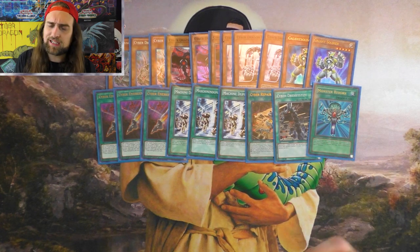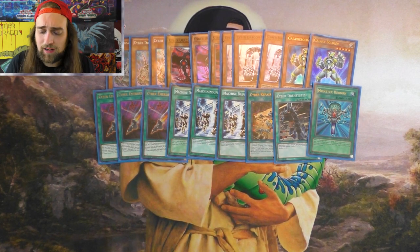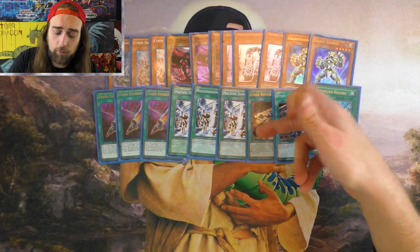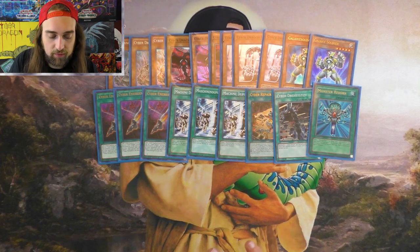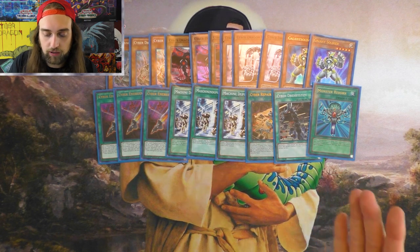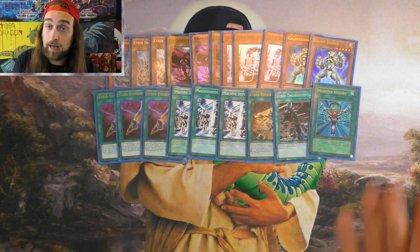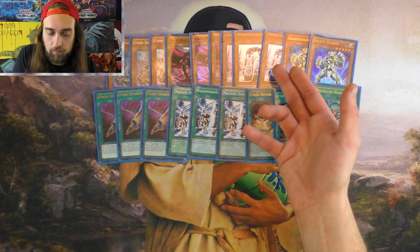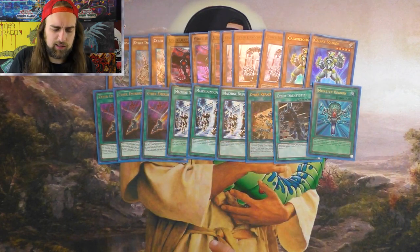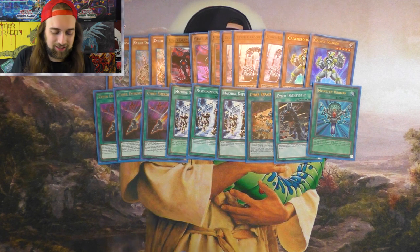I include Galaxy Soldier as part of the Cyber Dragon engine — it's searchable off of Repair Plant and it's the best extender. It pluses, it searches another copy of itself. It's really, really good. It's a level 5, it's a Light — it can only pitch Lights, which makes your discard options mainly Lights. But your Cyber Dragons are Lights and you just play cards that are Light that you want to discard.